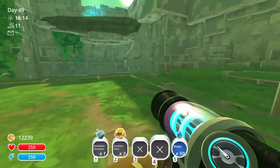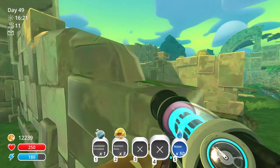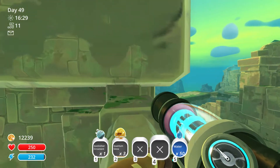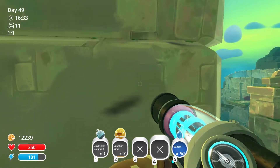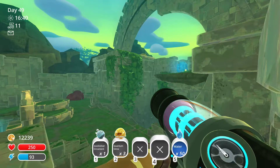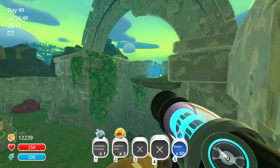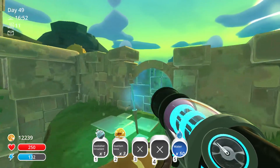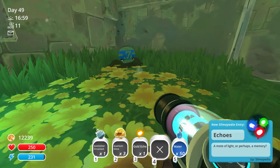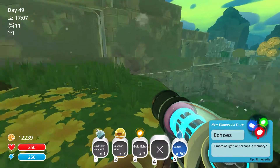This probably isn't the way to do it, but this is how I'm going to try it. Then I come up here — is there like a ledge or something I can get over there? There is a ledge, but I can't get up there. This is obviously not the real way to do this. Unless I come from right here and just fly over there. Let's try it. Oh my god, that worked! That's awesome. What the frig is that thing? Give me it. A mote of light or perhaps a memory — Gold Echo. That's pretty cool.